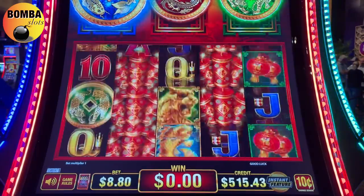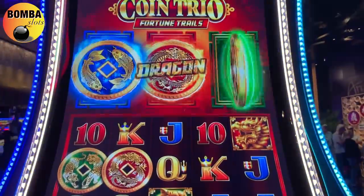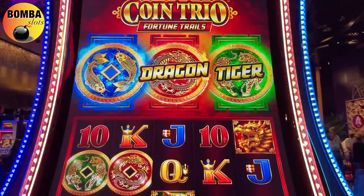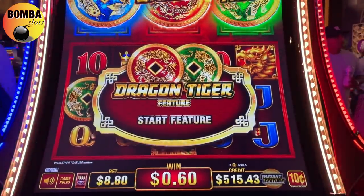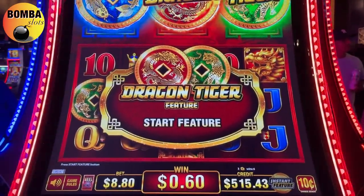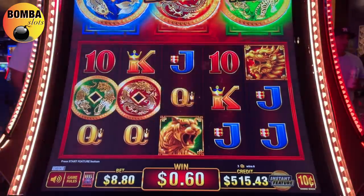Two more spins here. Oh - we got both of them guys! What the heck just happened? We had one more spin left and we got both features organically - didn't have to pay for it. We're at 880 - ten cent dynamite. This could be marvelous.